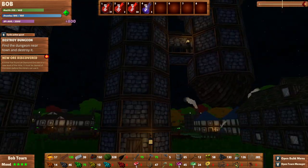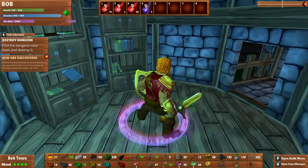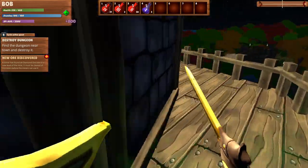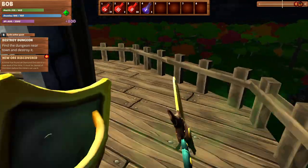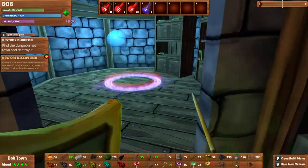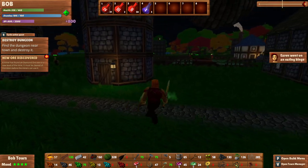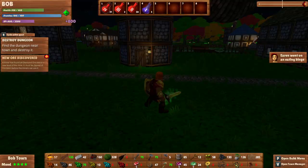We were going to check out the mage tower, which I think is this thing here. Obviously I've never seen the mage tower before. Oh - apparently it has a teleporter! The mage tower is all about teleportation. Where's the person you talk to? There is nobody yet - I haven't sent anyone.